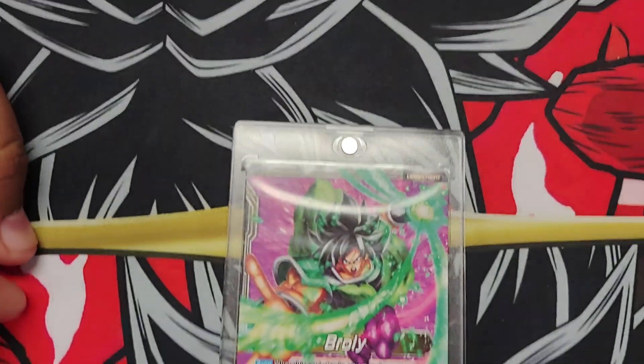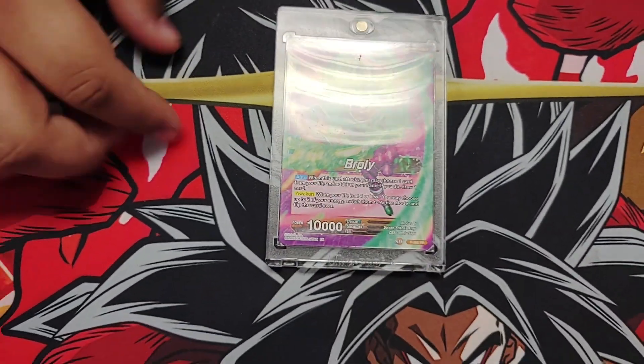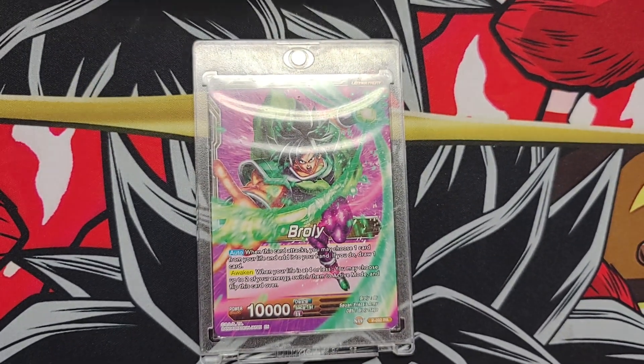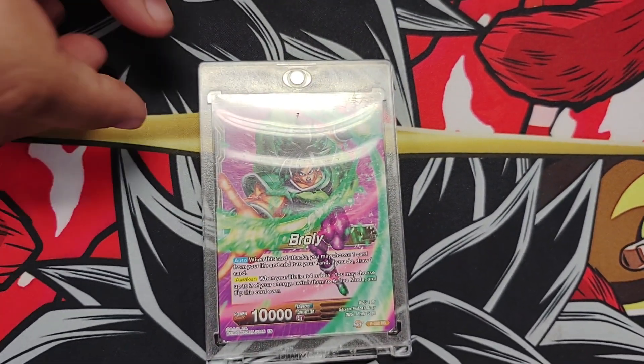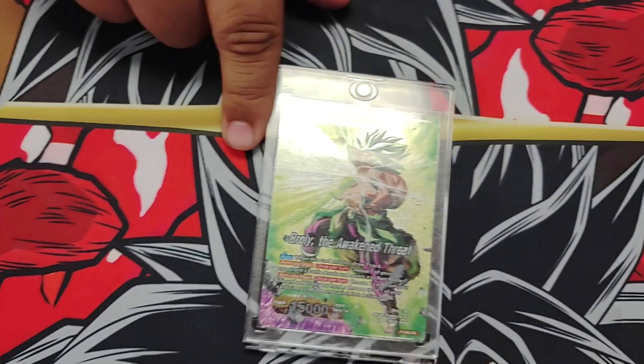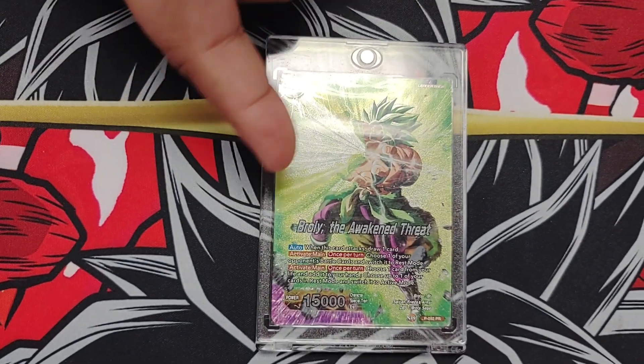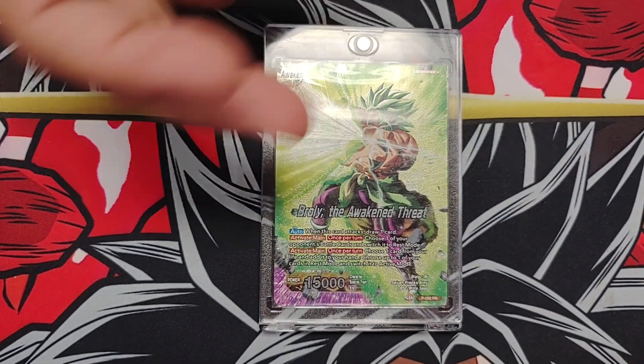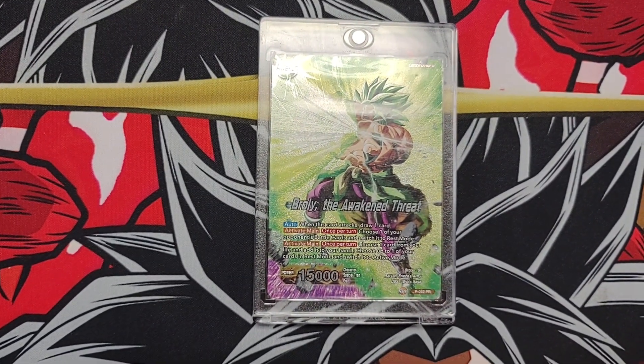So it's the new anniversary sport. I'm pretty sure everybody knows what this leader does, but if you don't — on the unawakened side, whenever it attacks, take one life, draw one card. Whenever you're at four life or less, untap two of your mana and flip it over. On this side, same thing — auto, he just draws a card when he attacks. One of his activate mains is tap one of your opponent's battle cards, switch it to rest mode.